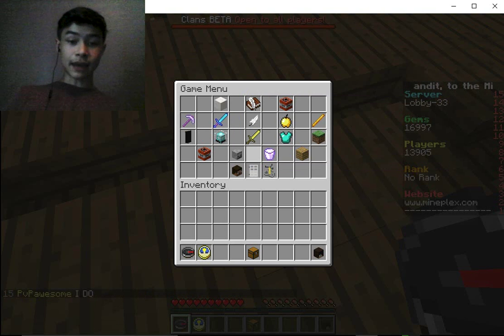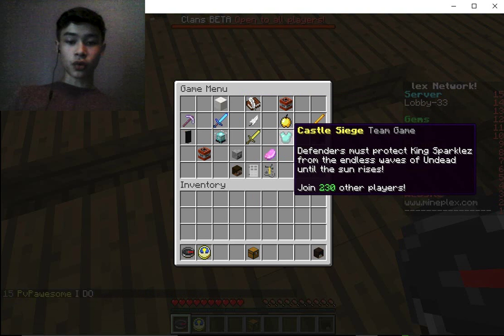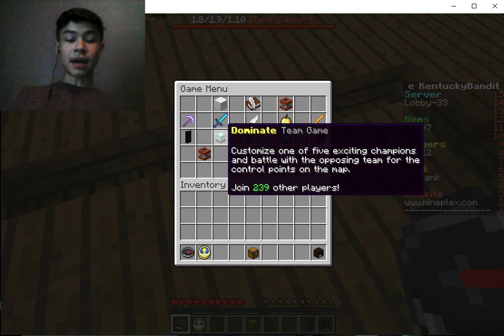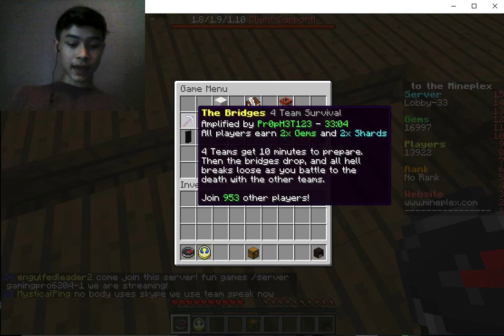It'll show you all the games — this is a list of all the games they have here. If you put your mouse over one, it'll tell you some stuff, just everything about that game. It'll give you a little description of that game.